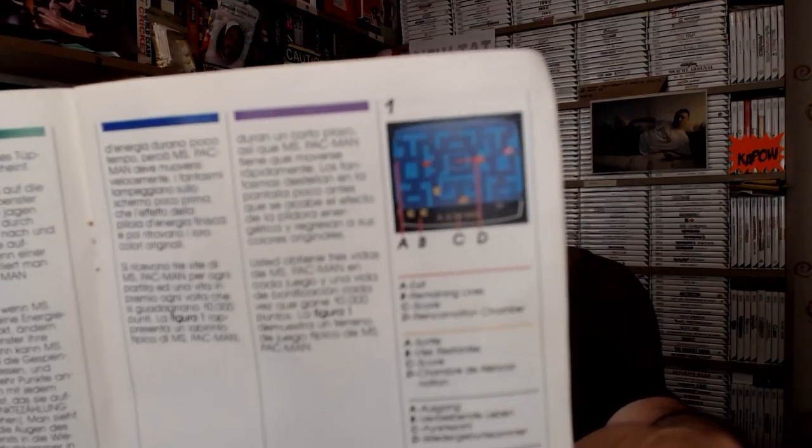I'll illustrate the new silver box style with a couple of manuals. The first is Pac-Man — all the boxes now look basically like that. They've also got more languages in them. Pac-Man was one of the worst conversions on this system, but I didn't know any better — the first Pac-Man I ever played was the 2600 version, so I grew up with it and thought it was all right for what it was.